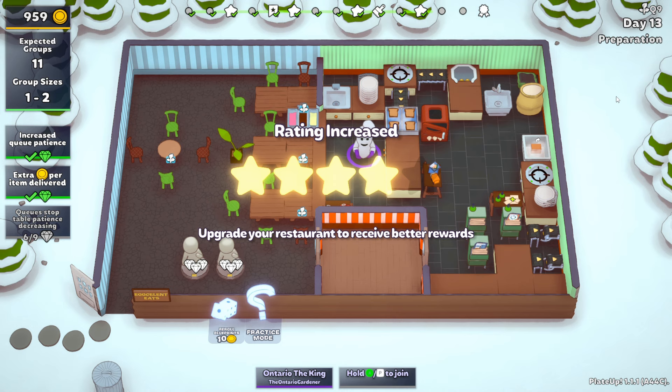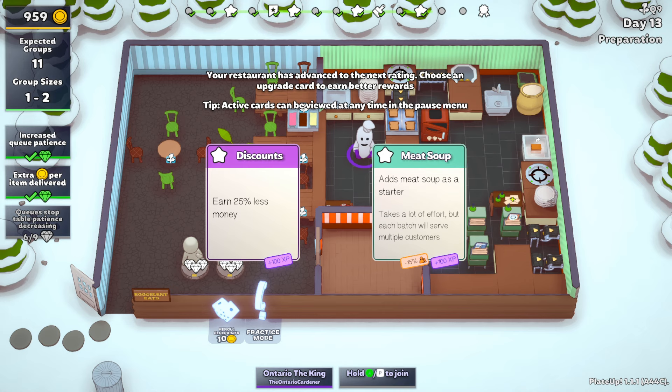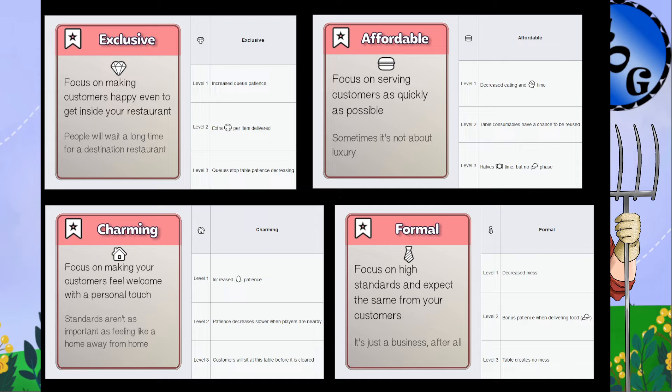We're back. I played through a bunch of days, gathered some materials, some basic and intermediate automation. We're up to day 13. These are the cards we have left — we have discounts, 20% less money, which is never great. We have a decent amount of money because we haven't been buying that much. Let's take another quick break and talk about the different decoration cards.